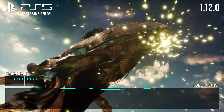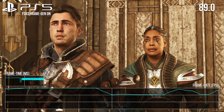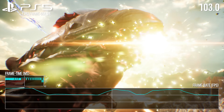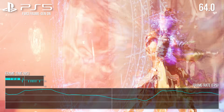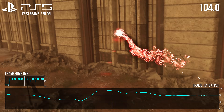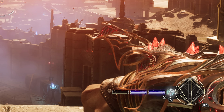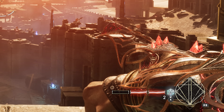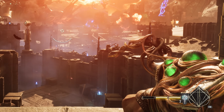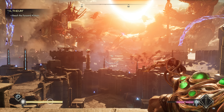Another nitpick: beyond frame gen, on the spatial upscaling side we aren't seeing FSR 3.1 here, so the image quality problems Immortals of Aveum has historically had remain unaddressed. The view weapon can be particularly egregious. Frame generation benefits from higher quality input frames, so it's a shame AMD's full suite of mooted upgrades on the spatial side haven't made it into this particular patch.